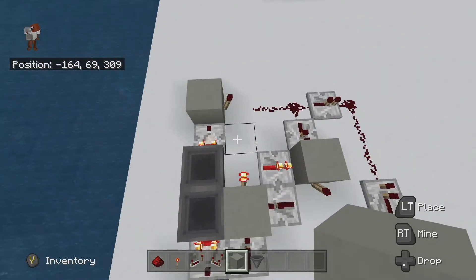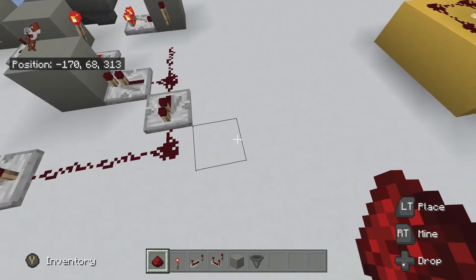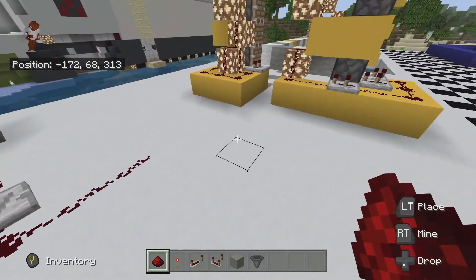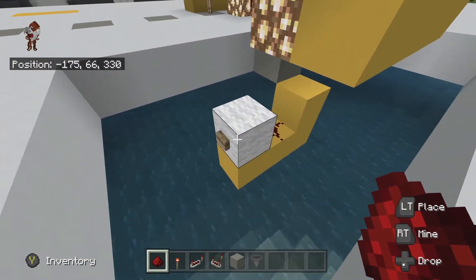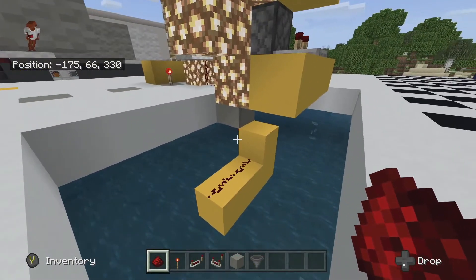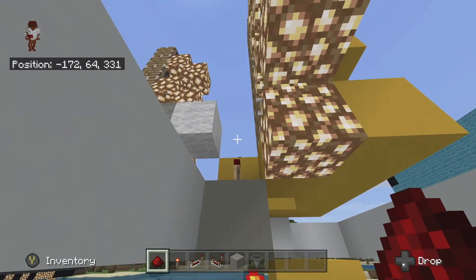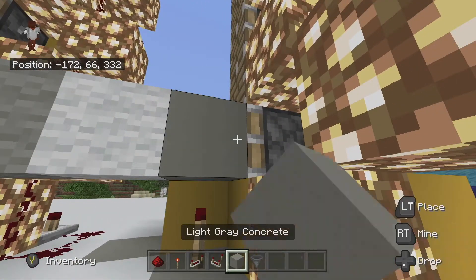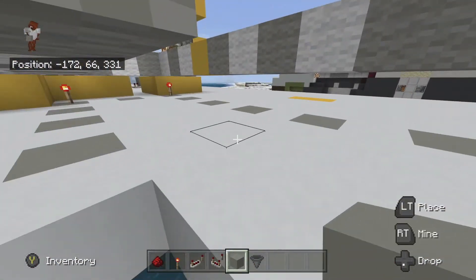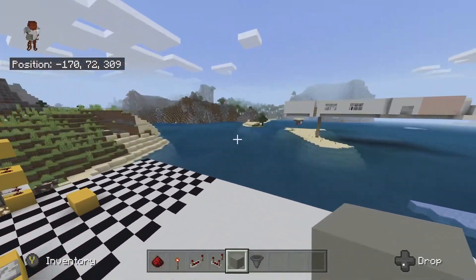Beautiful. And then what you'll have is this running off and connecting underneath, so that every time that gives a pulse dose, it turns that off, turns this on, and pushes the block. Let's go see that on the actual clock.